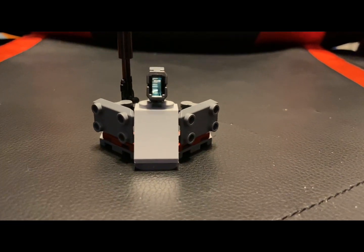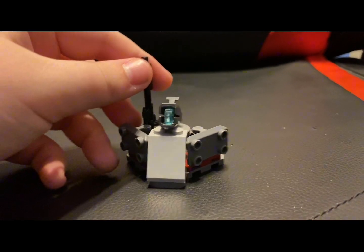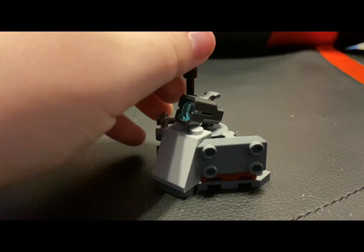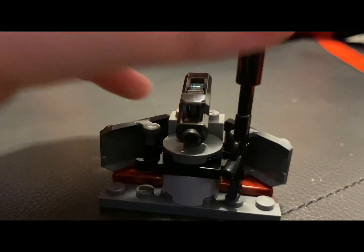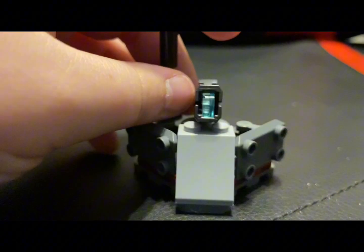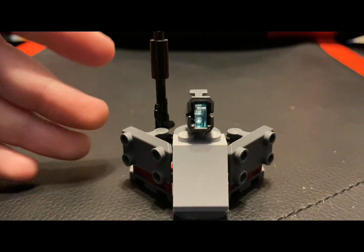Next up, we got this little Republic base. It has a stud shooter, two shields that can be removed, and two weapon holders. Let's compare it to the Advent Calendar one.